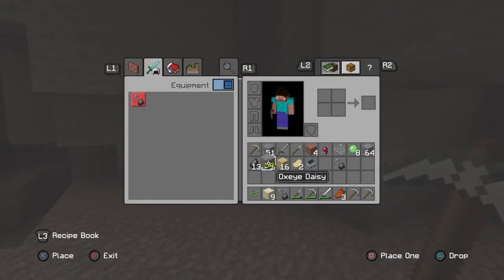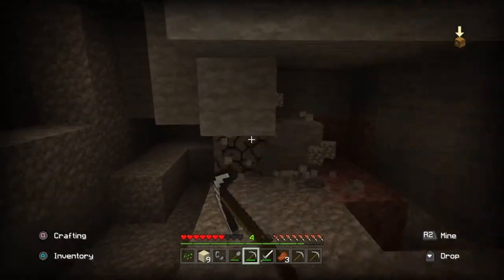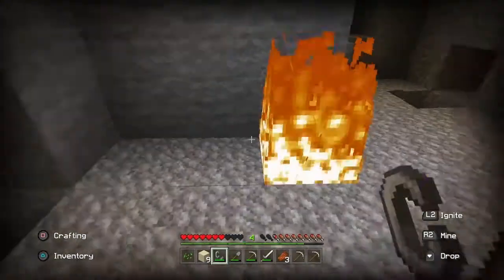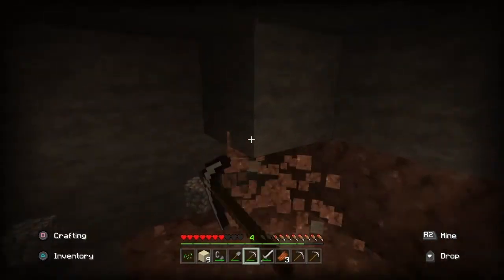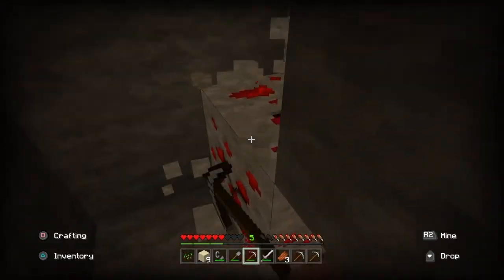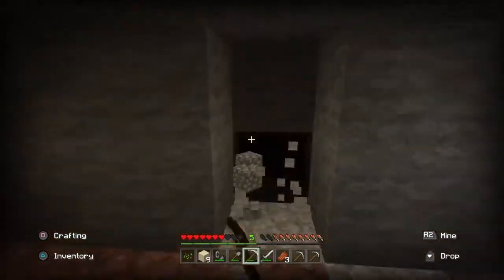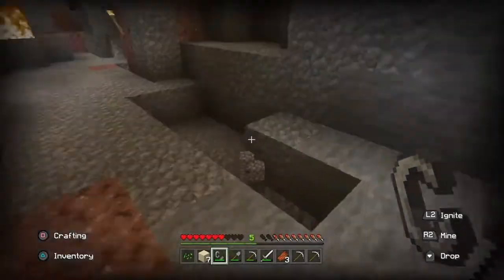We'll drop the flint and steel right here. Kind of want to mine all this up — this place is just loaded with gravel. Go ahead and dig some of this out. I'm going to burn up any zombies too, hopefully, as they walk through. Some red stuff. Definitely don't want to burn up here. Nice round of sand. I'll put that right there. Light this area up here a little bit.